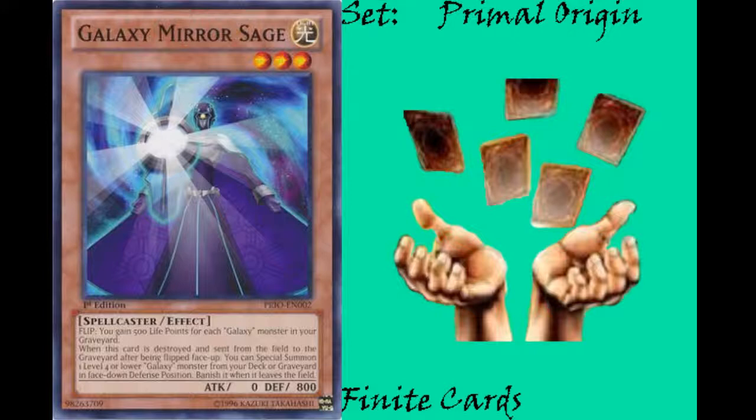For example, if you were to have Imperial Iron Wall out — although that also doesn't really combo well with the Galaxy Eyes — you could just cycle this and another copy of it, just keep summoning them back from the graveyard to keep gaining life points. The other thing is, for that effect to go off, it does need to be flipped face up and then destroyed and sent to the graveyard. So it is a rather specific effect. Like, if it's destroyed with a Dark Hole before it goes to the graveyard, its effect won't go off. And if it's the second copy of this card and it gets banished when it leaves the field, then its effect doesn't go off — at least the searching effect. So there are some pretty big stipulations to this card's effect.